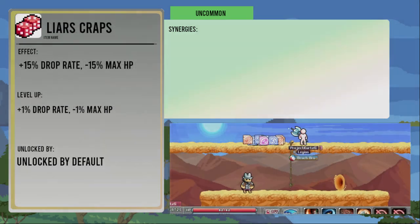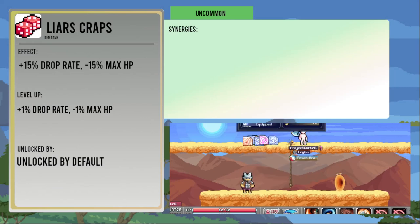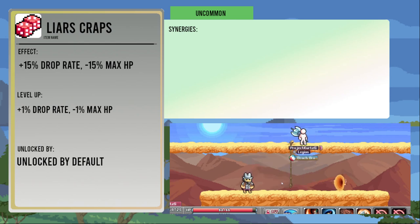The Liar's Craps will give you plus 15 percent drop rate at the cost of 15 percent max HP, increasing both the benefit and penalty by one percent per level. The penalty doesn't just apply to your current HP, but it's a continuously ongoing debuff and applies to future items that you get that would increase your HP as well.